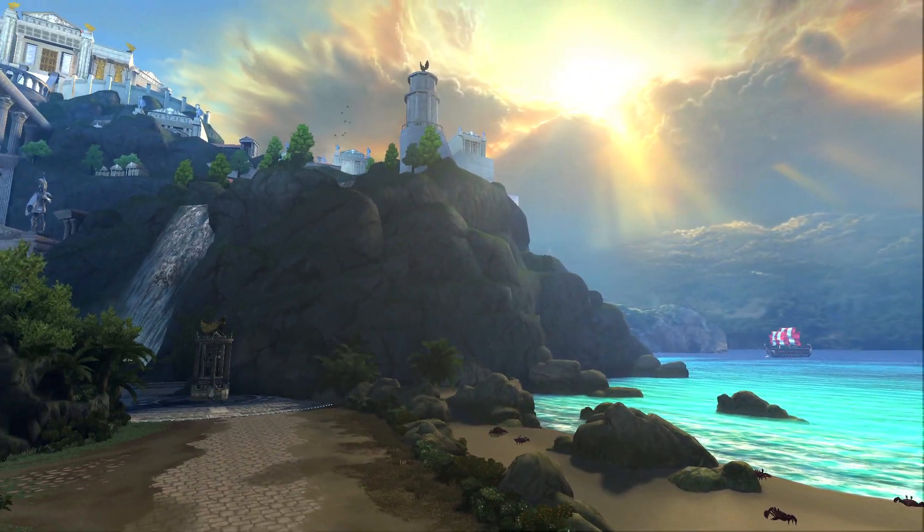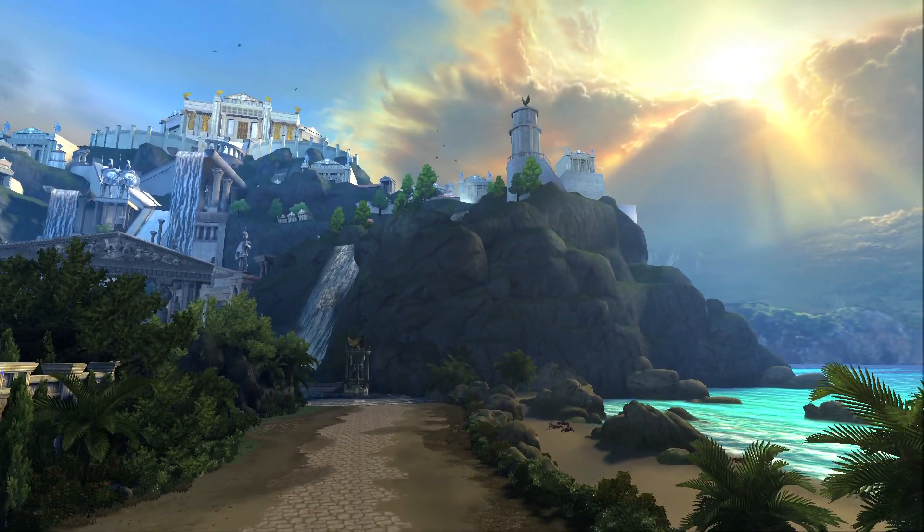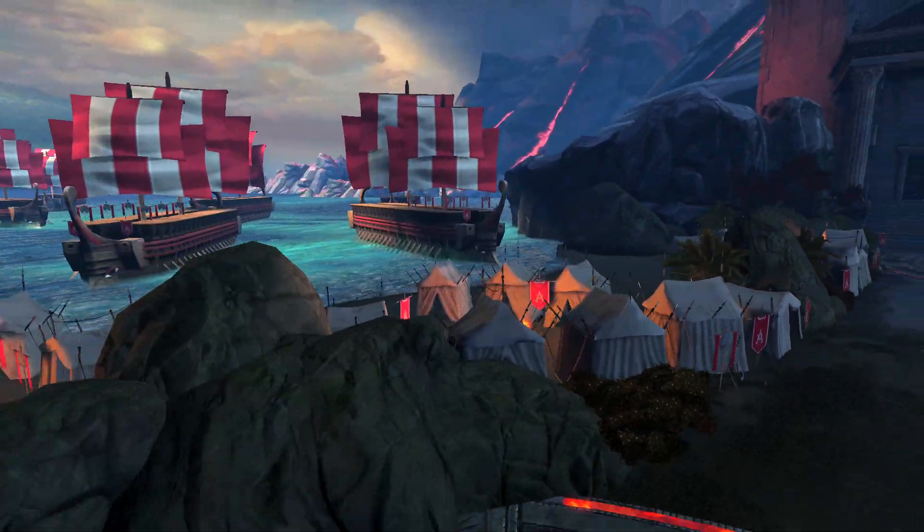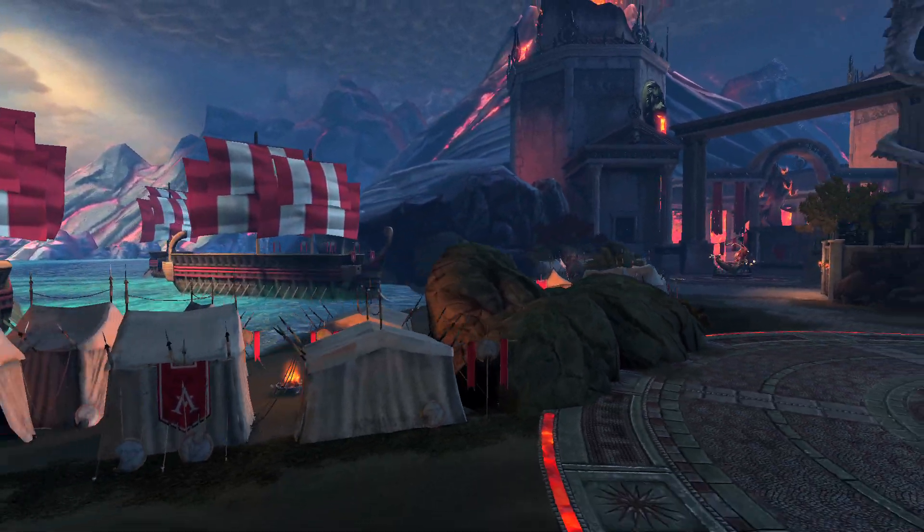Part of Season 2's big thematic changes are increasing variation amongst gods, play styles, and builds — and what you can really do with the map and how the map allows you to build these compositions. When we look at the map, one of the first things that catches the eye is the duo side of the map: the Gold Fury engagement looks a little different, as well as the buffs available. Can you walk us through why these buffs changed, what they changed to and from, and how it will impact itemization and god selection on that side of the map?